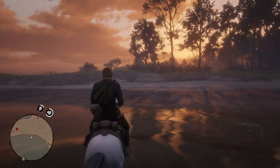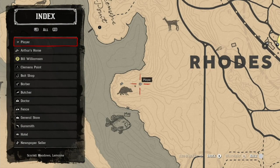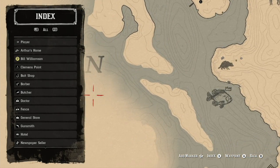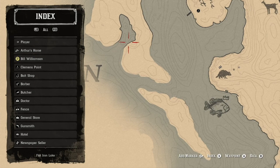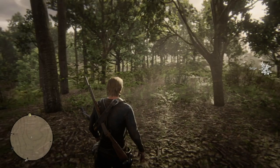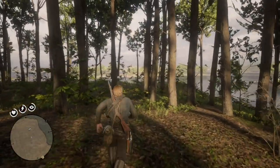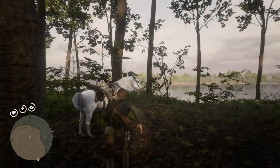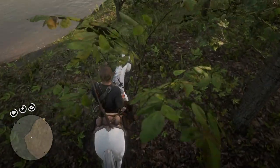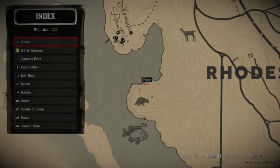Your horse is going to run out of stamina, so before you go swimming, boost up your horse's stamina. The closest point is right where I'm showing you where the player is located, and you can swim to the island from that point. You want to boost your horse's stamina up before you go swimming, and you don't want to camp on the island because if you try and camp, it puts you back to that point. Feed it some carrots or vegetables that boost up its stamina core, then hit it with a stamina tonic and you'll be able to get over to the island.